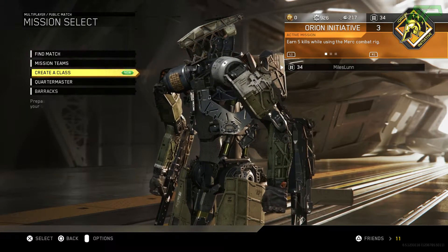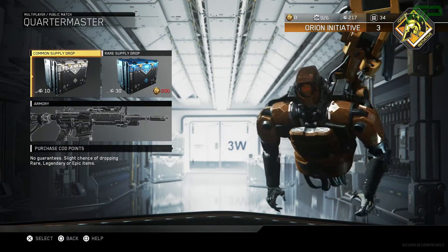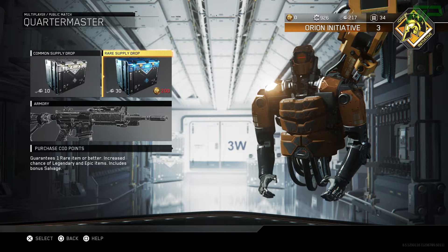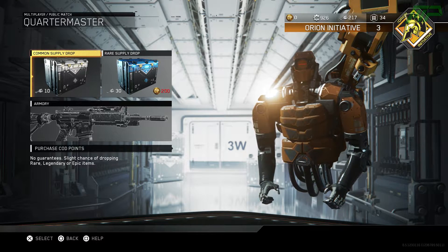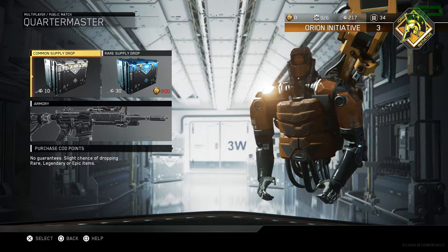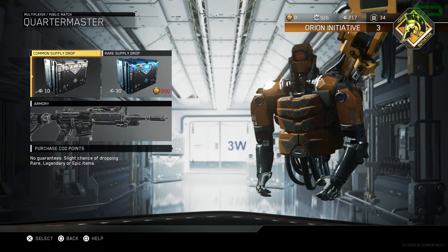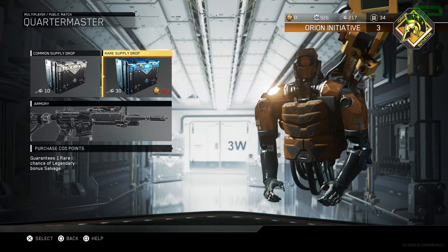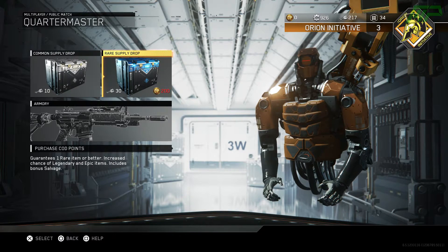I have 210 crypto keys so that will be equivalent to 7 rare supply drops. I'm pretty sure rare supply drops are actually a lot better than commons but I'm not actually 100% sure. I haven't really done much research on it because I've barely opened supply drops in this game, so let me know down in the comments below - should I open rare supply drops or common ones? I mean 21 commons does sound pretty good but I think if I really want to get the good stuff I do need to open the rares.